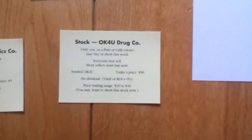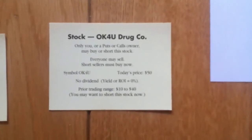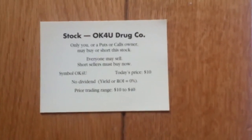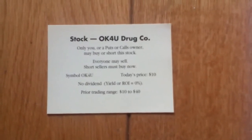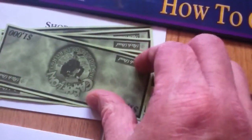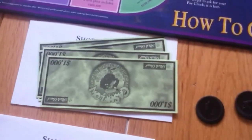You literally wait for somebody else to pick up another card at a later stage — say this one, which is OK for you is now at $10. So what you now do is you buy the 100 shares back at $10, which is $1,000. That $1,000 goes to the bank, and you keep the $4,000 that's in the envelope. That becomes yours.